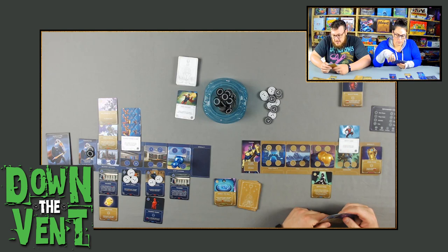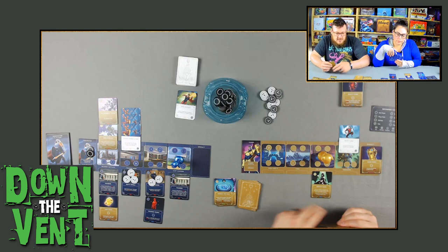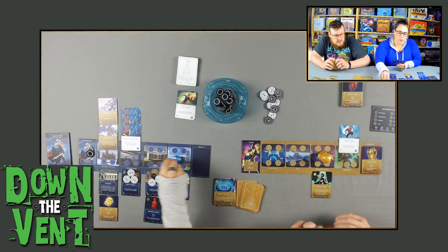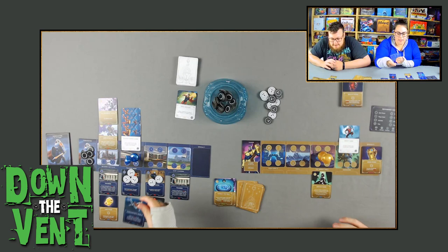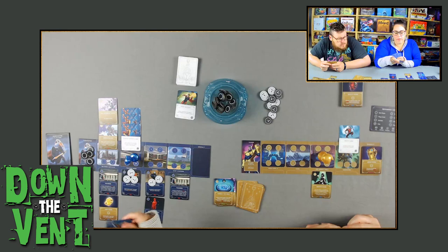Emily moves to a new location, grabs three power, and plays Taskmaster's Shield — an item. When an ally like Death Shield would be defeated or removed, she takes the shield instead — and it's free. She ends her turn.